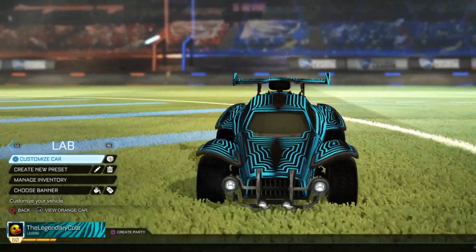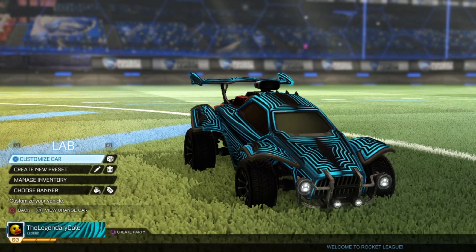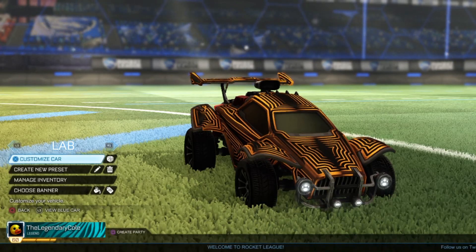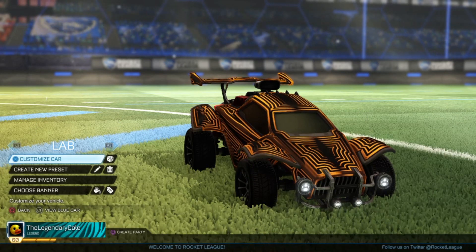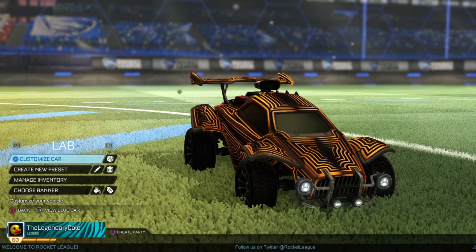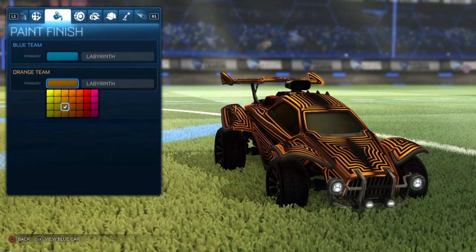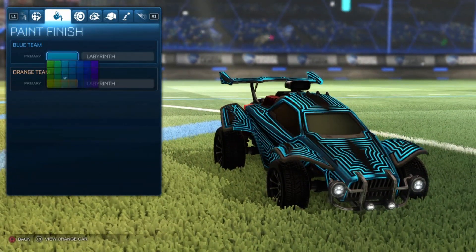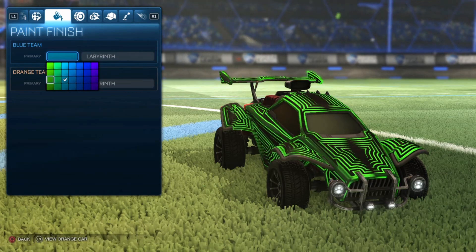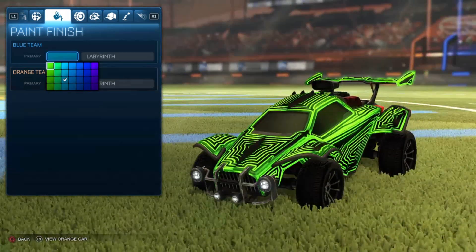Coming to the next one, we have labyrinth, which is another really basic one. Not too much you can do with this. I use a lightest blue, but I kind of like this goldish color — I think this is the best version of labyrinth you can get. If you want to do that gold version you go down to this color, it's almost like a brown but it does look gold and looks pretty good. Probably the best option. You can make it look green, which is not terrible, but I do like the blues.